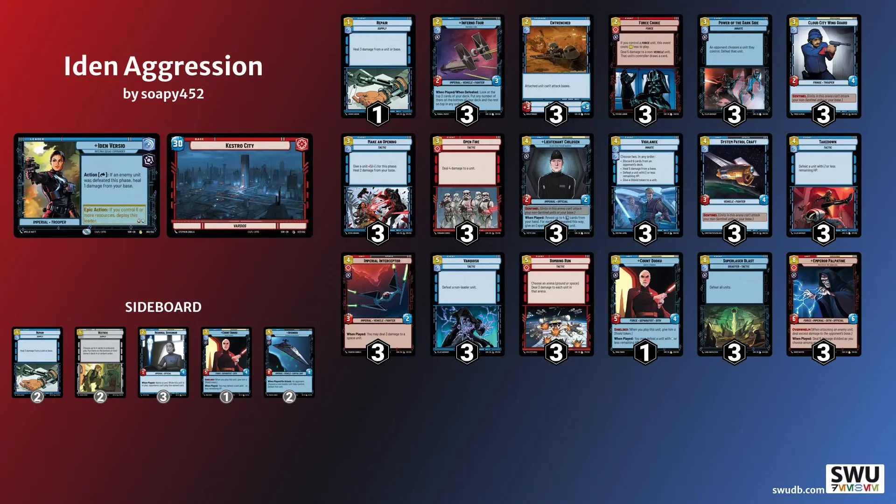It turned out to be the right decision. Game 3 went how I had planned the matchup to go. I managed to play Bodhi Rook on turn 3, removed his Bombing Run, and with that out of the way I played lots of small things, then used Cunning to hit for 4 and discard a card from his hand, which was Super Laser Blast. Surprise Strike then sealed the game for me.